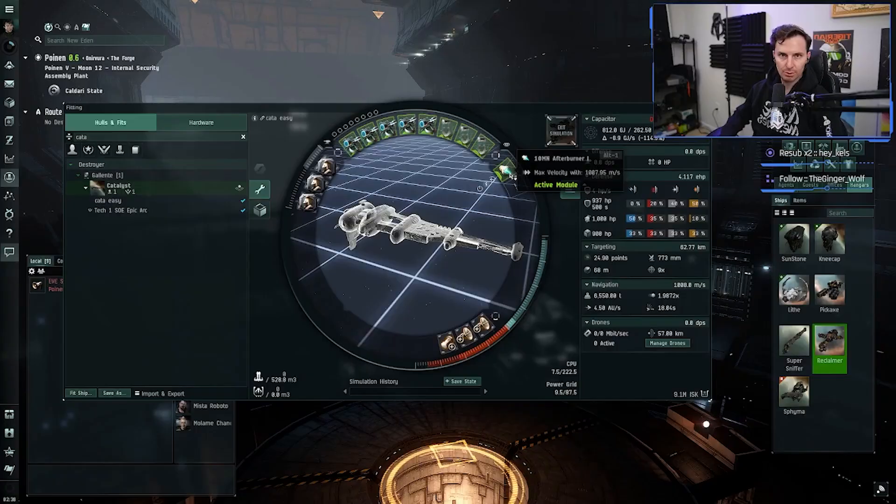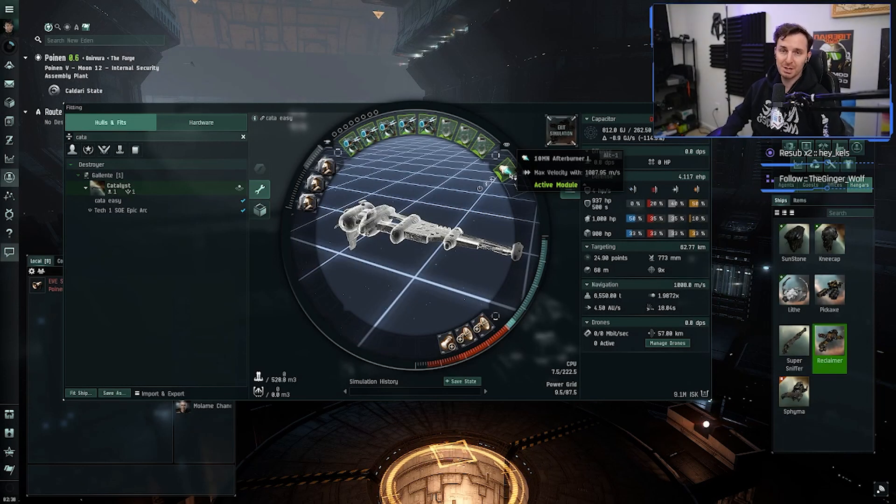The mid slot is just an afterburner — trying to go for as cheap as possible. A thousand meters per second is plenty fast; you're going to be able to get around and do whatever you need to do. Nothing in the second mid slot — CPU just can't handle anything else, and quite frankly you don't really need anything else in this kind of ship.